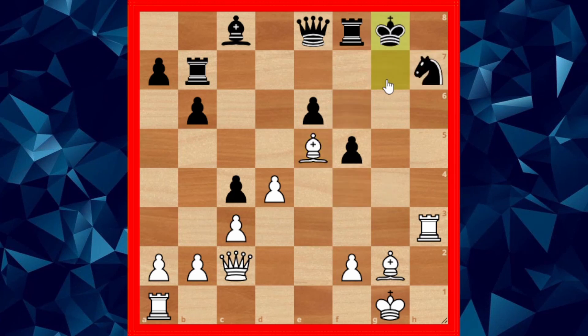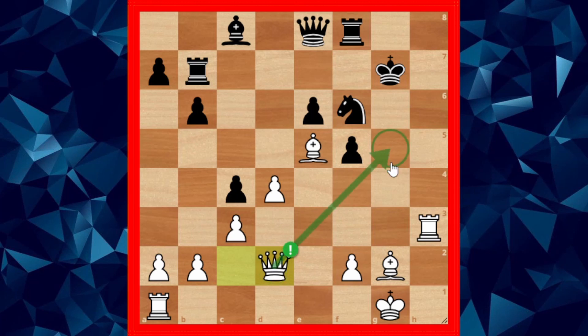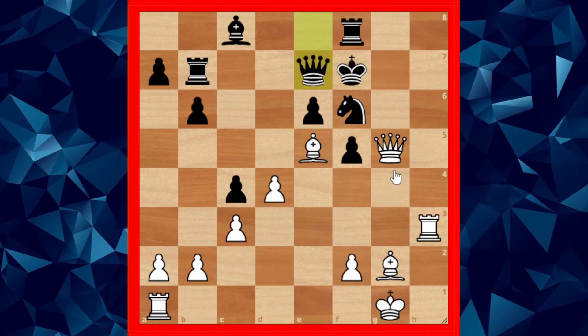If black had gone for king g8 here, this would soon lead to mate. So knight f6 was played, and here Fischer played queen to d2 — a very nice move to involve the queen in the attack. King to f7, queen g5, queen to e7, and the game ended soon.